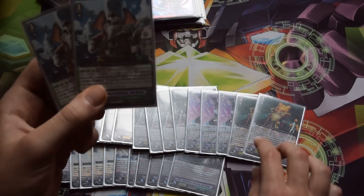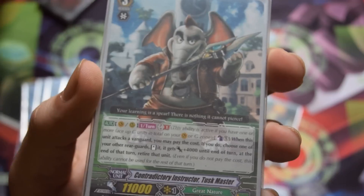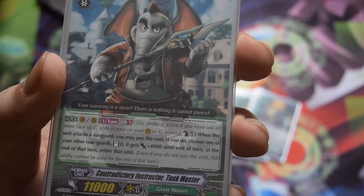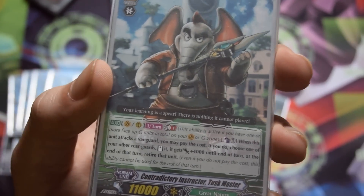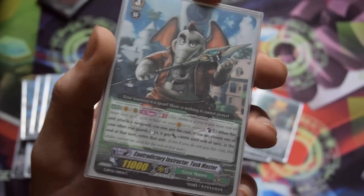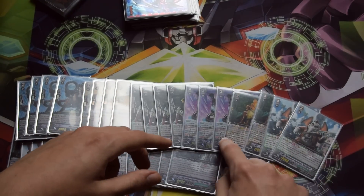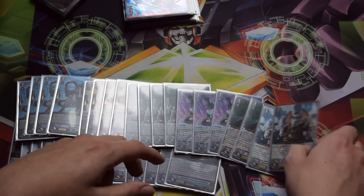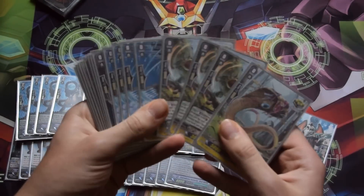I play two Tusk Master. He's similar to Crayon Tiger except he doesn't need to be boosted — when he attacks on vanguard or rear guard, once per turn with GB1, you counterblast 1, then stand one of your rear guards and give it plus 4k, then retire it. He doesn't give the draw like Crayon Tiger, but he has that standing skill. He works well on break ride turns and some stride turns, and his 11k base is good. Grade 3s are searchable in this deck, so I keep him at two. I haven't had problems getting the break ride early.